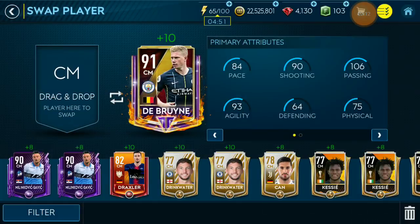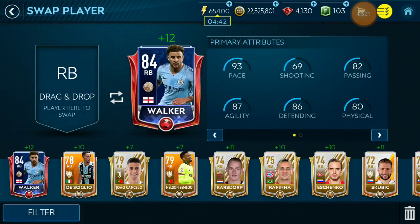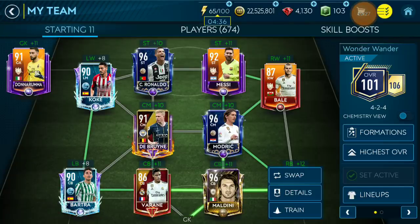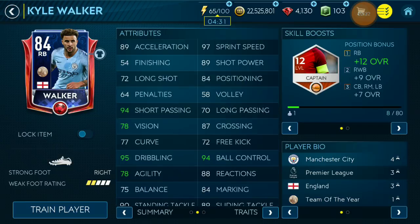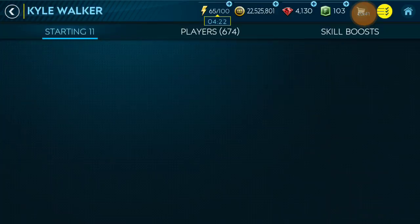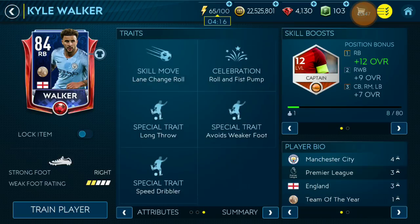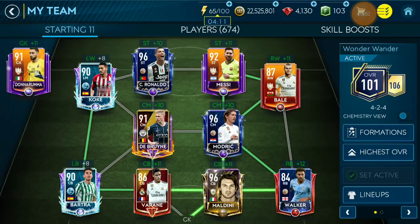Kevin De Bruyne — the card art itself is a reason to get him, very nice. Since we're going four at the back, we need to get our defense set. I found this defender quite good — very good pace, he can score chances in VSA and he's very fast, useful in head-to-head as well. His captain boost is a legendary boost, which I like a lot. Even though he has a two-star weak foot, he has an 'avoid weak foot' trait, so he scores more often than he misses.